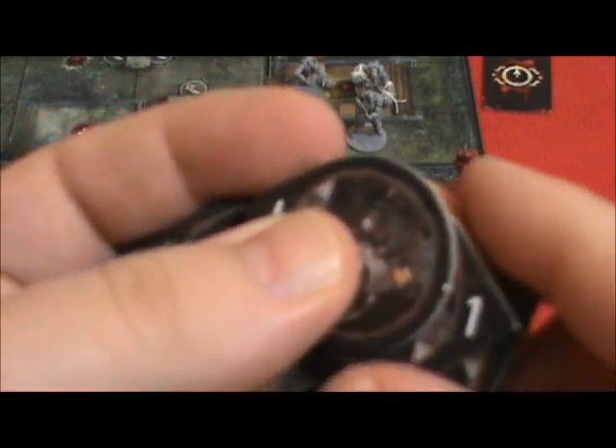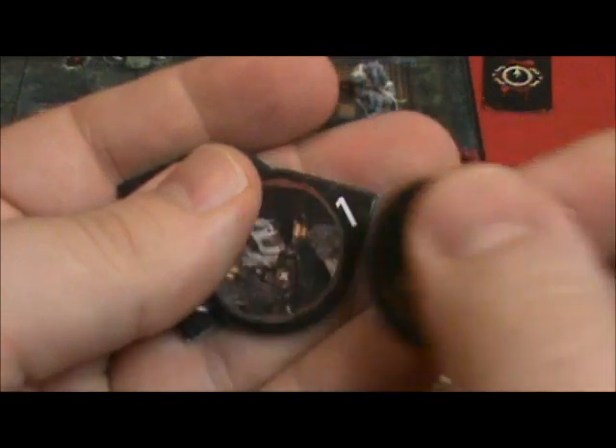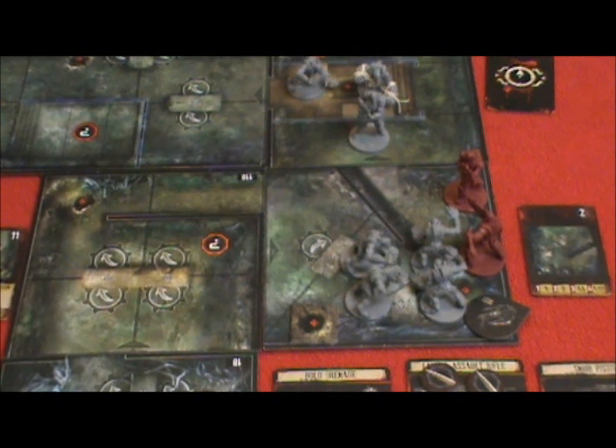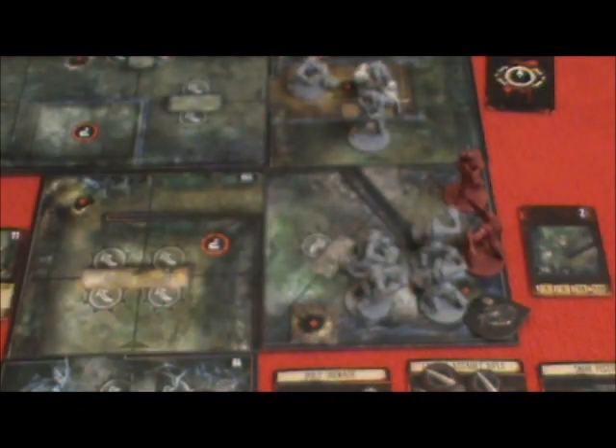I'm out of wound tokens for the drone, so I need to collect all of the ones I've used, shuffle them around, and draw a new one. Don't know what's on the other side — let's put this under the drone, indicating that he is wounded.